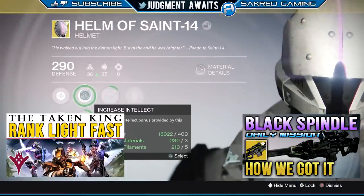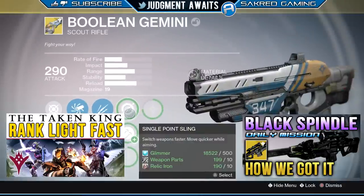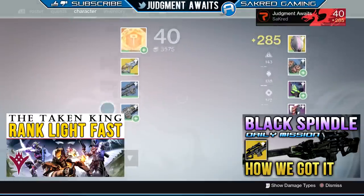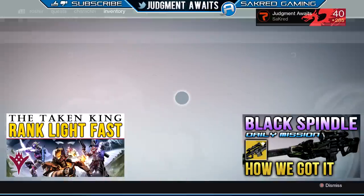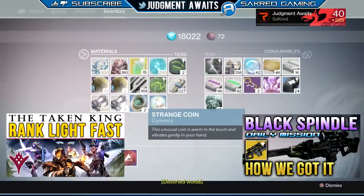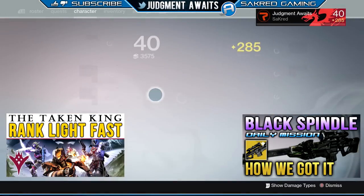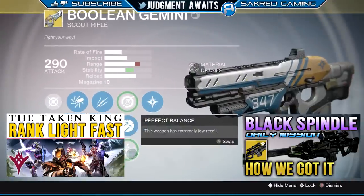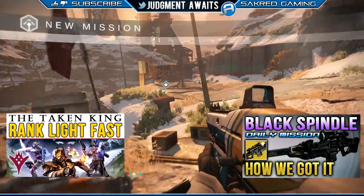I'm hoping this guide helps you out. You cannot gain strange coins as fast as you could before, but I think now you actually have the ability to gain more strange coins in a matter of a week if you really just think about what you're doing and try to do multiple things at the same time. When you're doing a strike, also make sure that you're working on bounties — that way you can get coins from the strike and from the bounties. Make sure you're maximizing your efforts. If this helps you out, I'd really appreciate a thumbs up. Check out whereiszer.com for all your Xur needs. Take care and God bless.